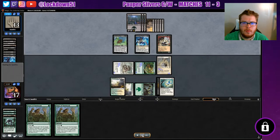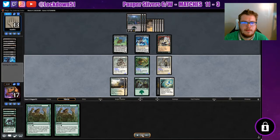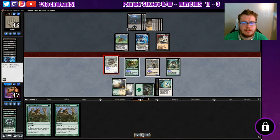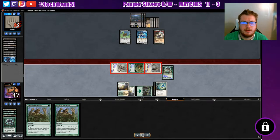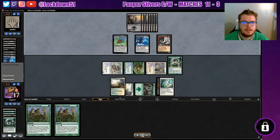He plays Crypt Ghast — deals one damage to any target and one damage to any target of an opponent's choice. That doesn't scare me at all. We play Predatory Sliver and with lots of threats on board he's forced to block. He chooses to take damage, goes to three life, and then concedes. On to game two.